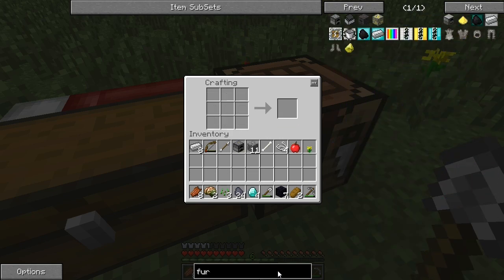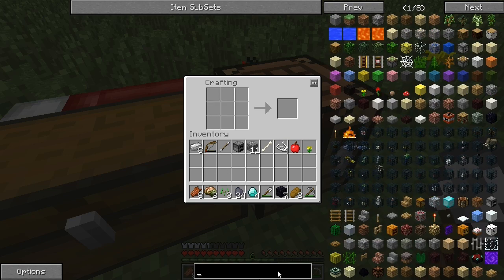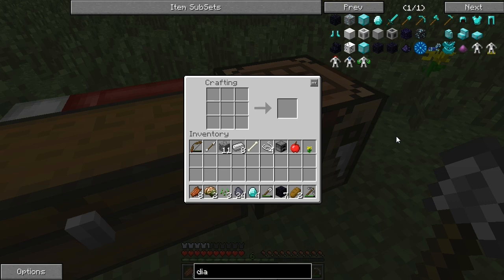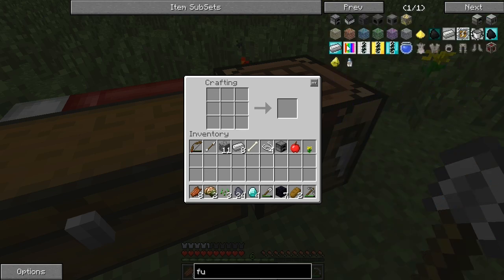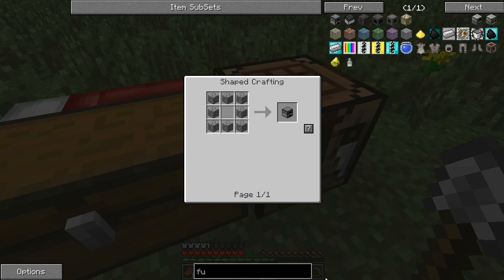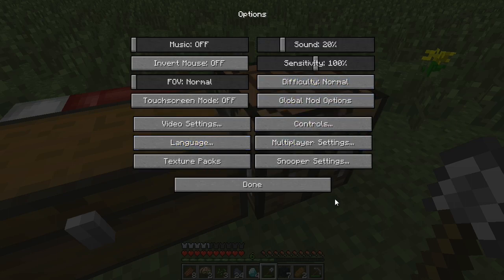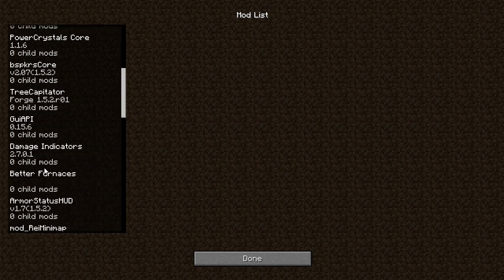Maybe it takes something else. Maybe the Better Furnaces mod didn't get installed. Because you know it would pop up under like furnace — there's like 10 different ones. Maybe it's on my desktop or something. We can't look at mods from in here — let's quit out to the title. Mods — Better Furnaces. Maybe I'm just looking at it wrong. I don't see the furnaces — that's weird, maybe they're under a different name.